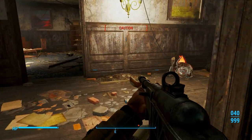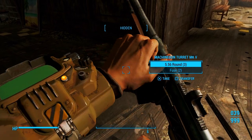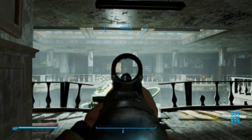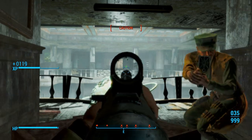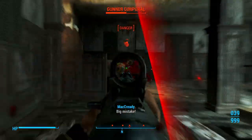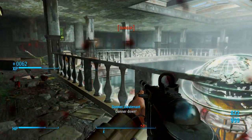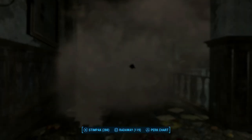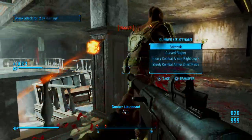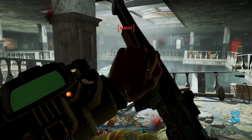We're going to go out this way — there is a ton of gunners over here. Right there is Cruz — took him out pretty quickly. Down here are some turrets, be careful with those. That's what I was trying to take care of before I got messed up. We just about died, everybody.